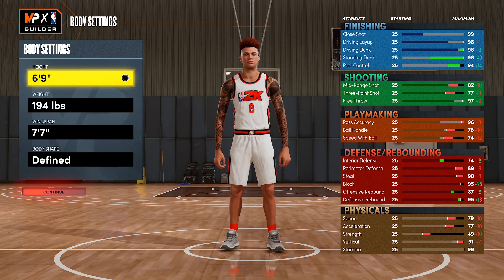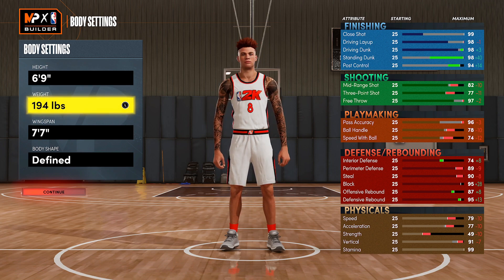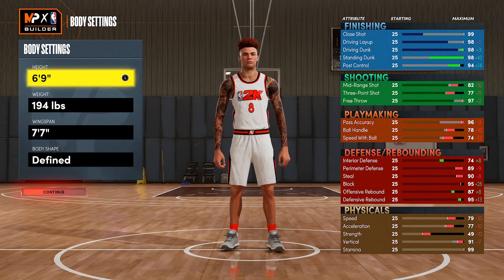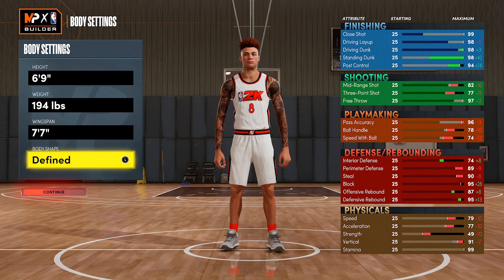As far as the ratings go, it gets around 90 perimeter defense. This one has a little bit higher on the weight just for more rebounding, but it gets pretty much 90 perimeter D, 90 steal, and 91 plus on the defensive board which gives you gold rebound chaser. You get all the really good stuff - versatile defender, you can do anything you want whether it's guard ball, play backside, or even play corner. Six foot nine, 194 on the weight, seven foot seven wingspan, defined body shape.